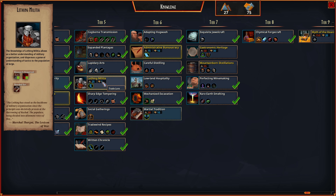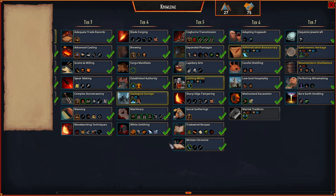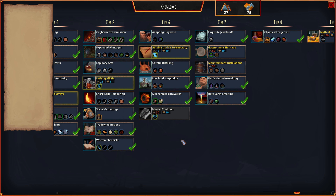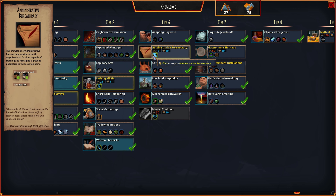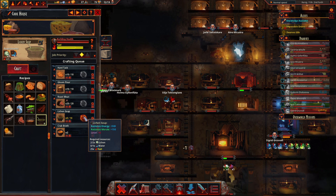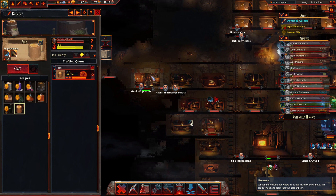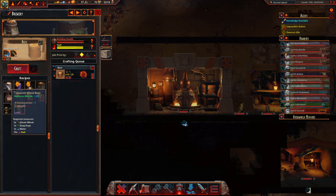The militia ones I haven't been worried too much about because with our mithril weapons we seem to just be wrecking everything. Lots of research. Let's take a quick look at making yeast — it's mainly going to be over here in our brewery.